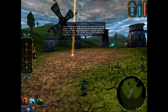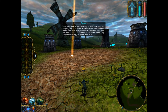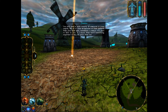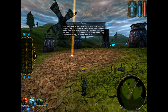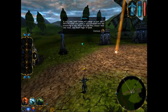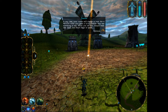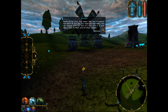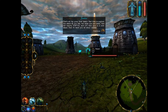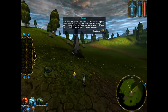You will meet a wide variety of creatures in your travels — not all of them as harmless as these peasants. Keep your eyes open. Sometimes a creature will want to talk to you; your cursor will change to look like a mouth when you point at a creature who has something to say. Simply walk near them and they'll begin to speak. That's all for your first lesson. Feel free to explore this island, but when you're ready, find a nearby portal and it'll take you to a new island. Then I'll teach you all about combat.